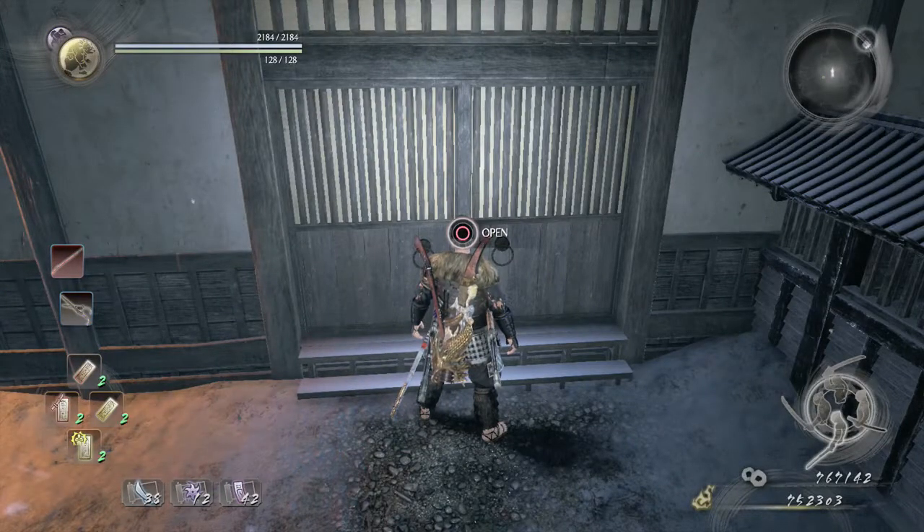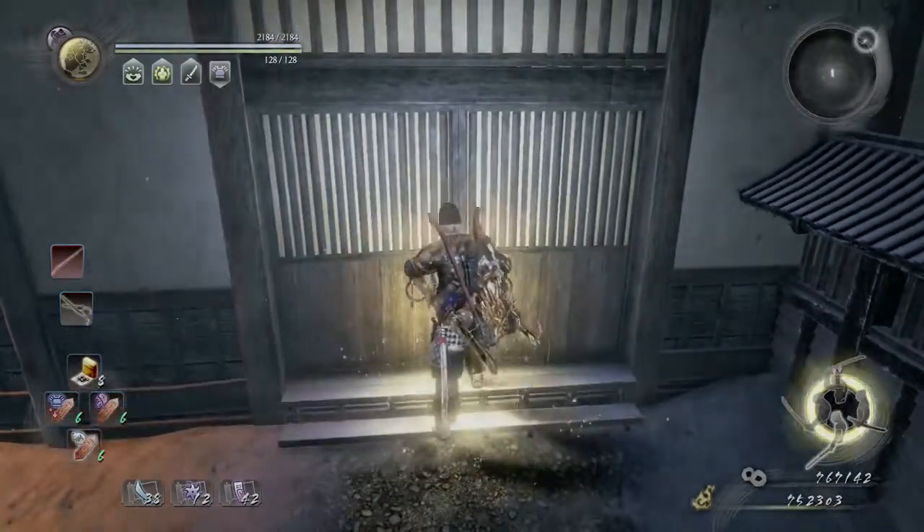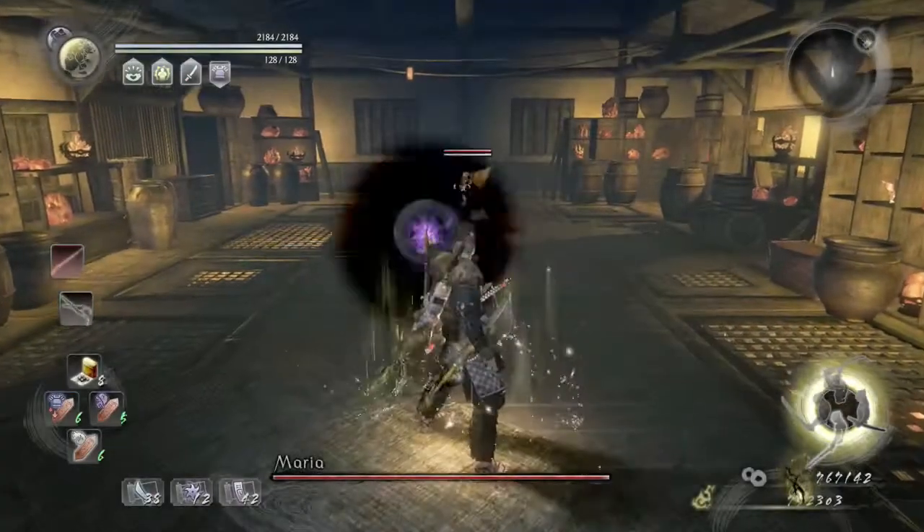This is Peck's Beginner's Guide of Nioh, Chapter 21, the Spirit Stone Huntress. In this mission we're going directly to the boss named Maria, getting our stuff prepared: Keikai, Carnage, Lightning.